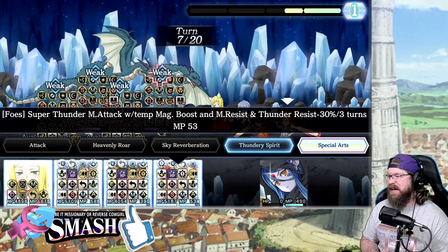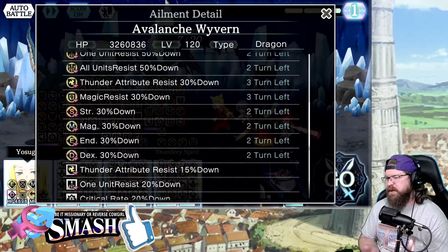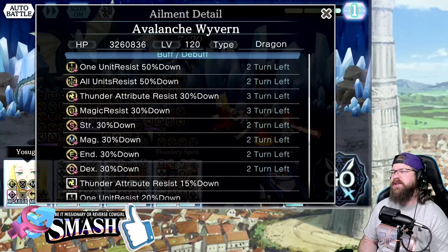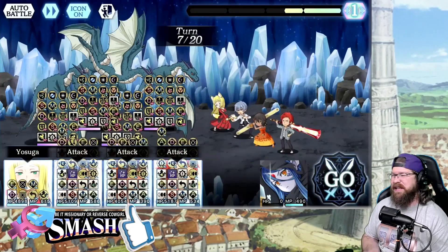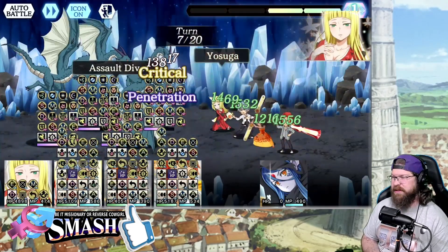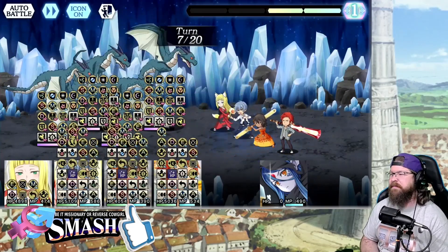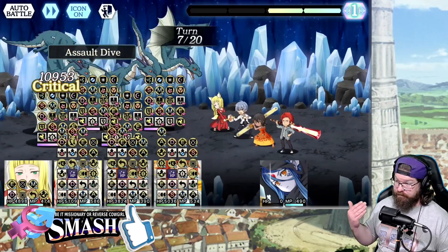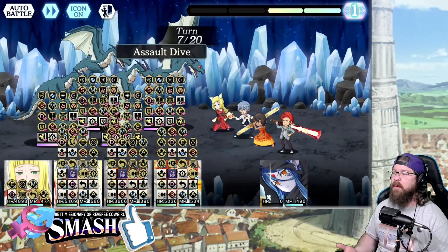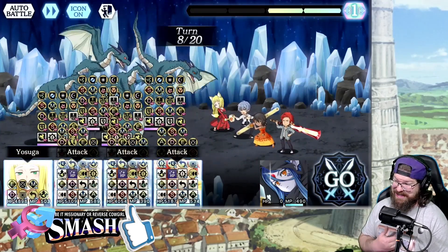Now we're going back and doing base attacks. Basically the way this works — Kojo's first skill is that all allies buff I was talking about earlier, but it also does an endurance buff that basically allows everybody to survive. It's really, really important. In fact, I think I re-ran it to make sure that Haruhime got it. But we'll get to showcasing all the debuffs here in a moment — right now we're just building up to that point of quad SA.